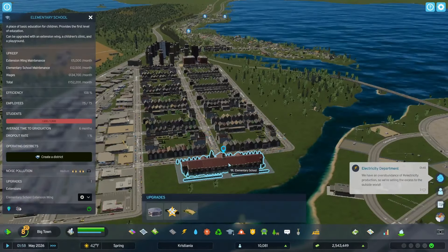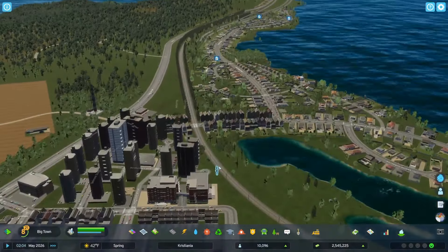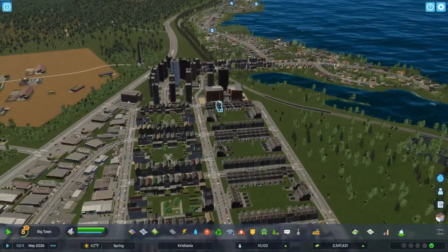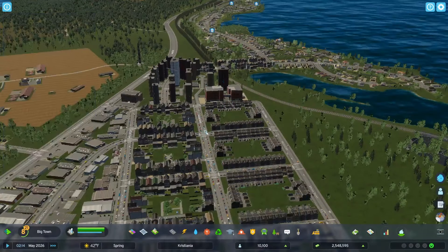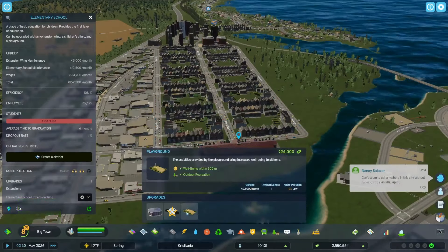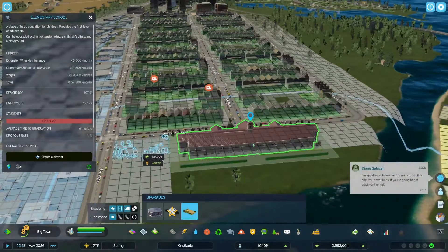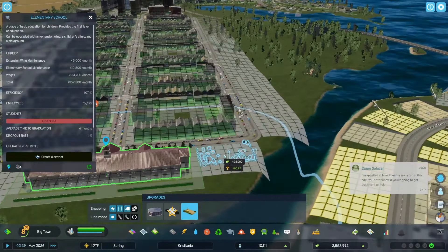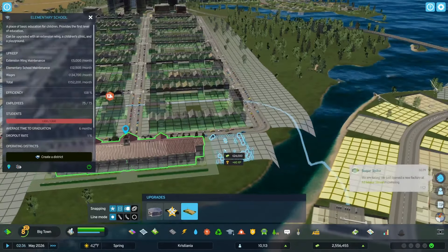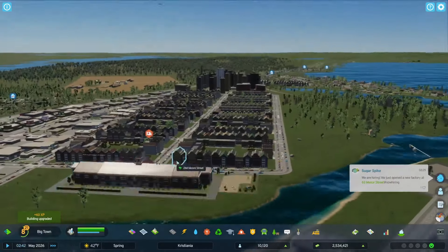That is completely full. This one is not full — this one is full and I don't think I've already upgraded it. I can put in a playground, which is going to improve the aesthetics of the area. Let's put that playground in right there — that'll be a park. Nice.